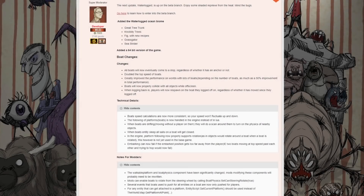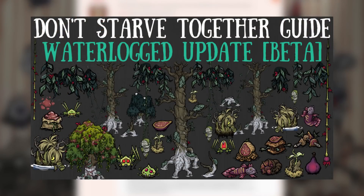A week ago to the day, Don't Starve Together's newest update, Waterlogged, washed up the shore — and what a busy week it's been. We've stayed on top of the content by covering darn near every inch of it. However, it all started with just a basic overview of all the nonsense that you see before you, and I'd kinda like to end our time with the beta with something very similar, yet entirely different.